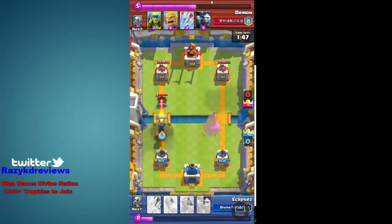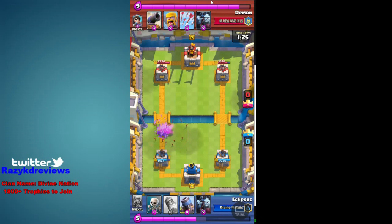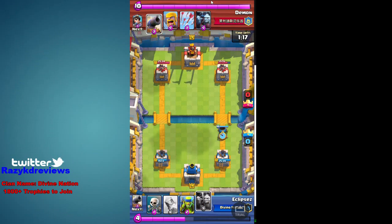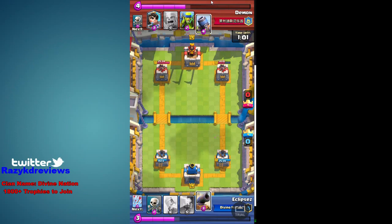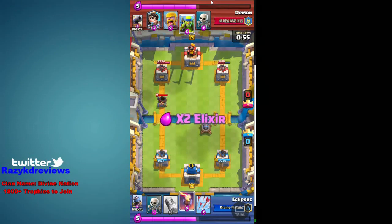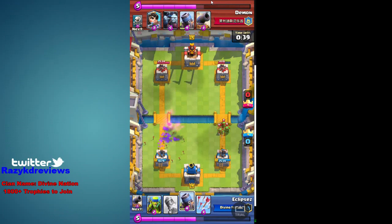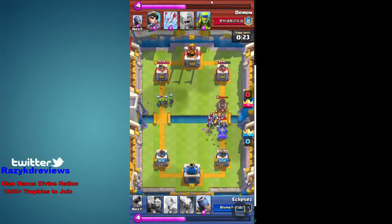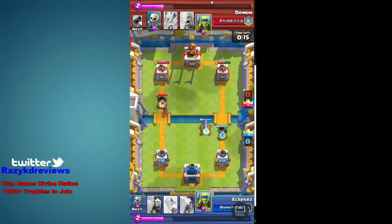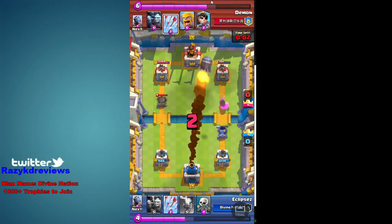I'm going to drop the defensive cannons so his princess doesn't do damage to me. His mortar will focus on my mortar for now and I'm going to inferno down that mortar. He's going to play goblins, skeletons — I didn't even need to arrow there, little mistake, I panicked. He plays his cannon, I play my mortar. I trade the minion horde. I'm going to kill his mortar again and take care of the barbs. He arrowed my minion horde so the game is going back and forth, but my mortar is locked on his tower while his mortar is shooting my cannon — I got the better trade.